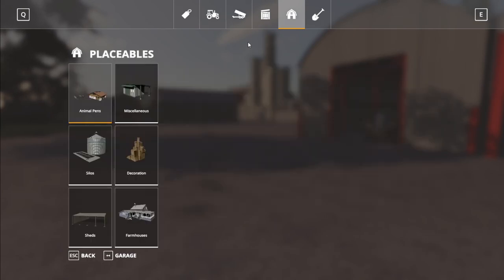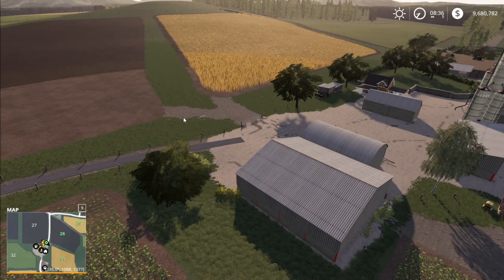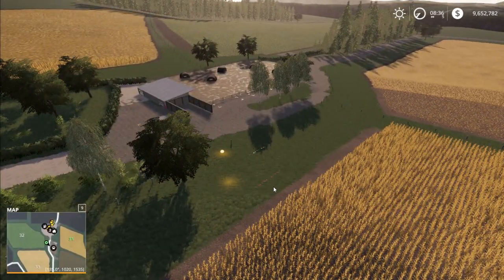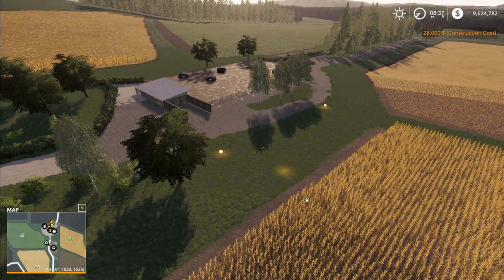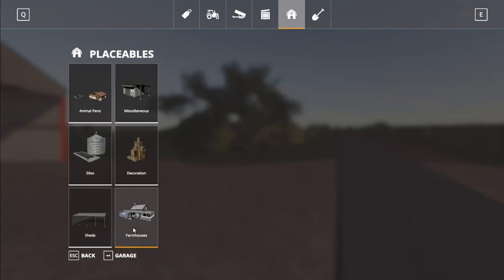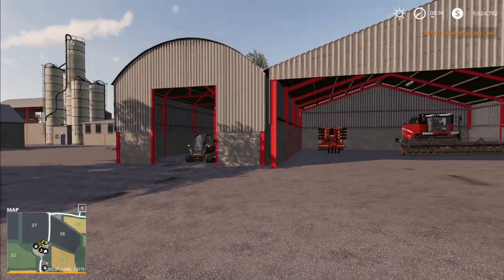There are no additional placeables, but there are a couple of modded workshops in here. They offer a couple of different options for workshop triggers, which is cool. Nothing modded in the silos or sheds sections. And in farmhouses, you've got the farm boots — a placeable sleep trigger — which is awesome that they have that in here.